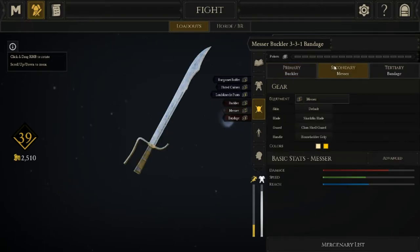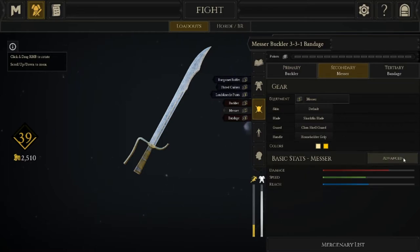Now, the messer. I find the messer to be the best combination for using with the buckler. Some people use falchion, some use rapier, but I think the falchion doesn't have quite enough range to be competitive on frontline — a lot of people are using halberd and you'll just get outranged. When you use a buckler with a messer, you'll be using it in its alternate one-handed mode.